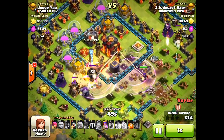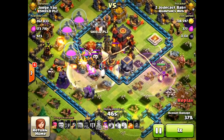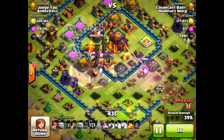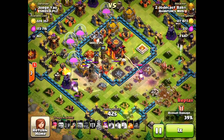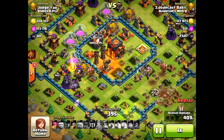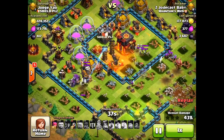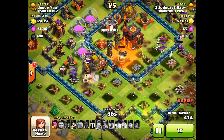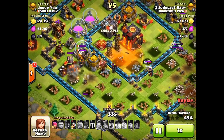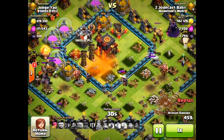At this point I'm looking pretty good at 33%, but the queen's still there with her ability. The king is almost dead and has already used his ability. We have the lava hound, the CC troops, and skeleton traps. The queen is getting hit by the multi-target inferno. He dropped the poison spell a little late — I guess he was anticipating the skeleton traps, but it was kind of missed because the skeleton traps came out on the completely wrong side, so the poison spell didn't really do much.